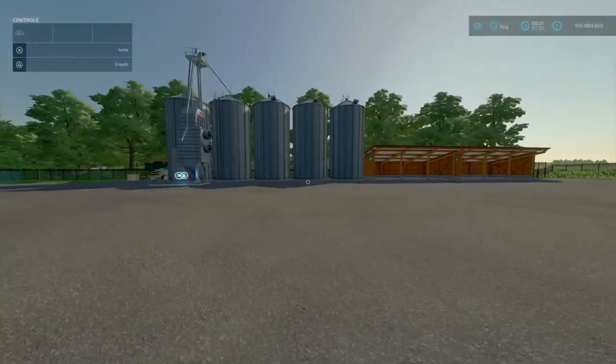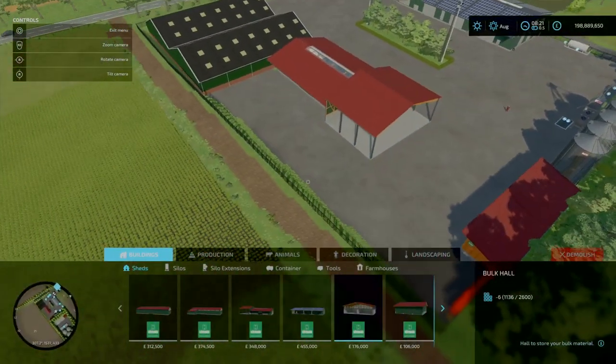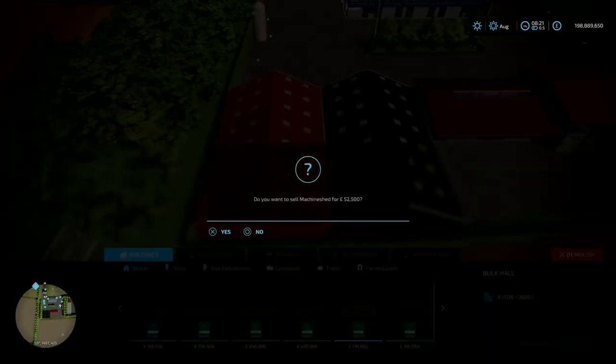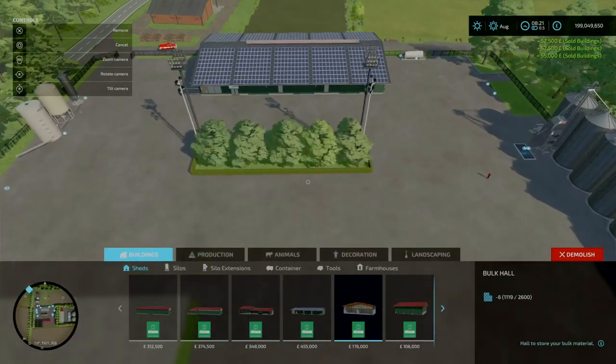You've got your massive silo over here. That's one of the things — if you hate these Dutch buildings, you can remove them all and get some decent money back.